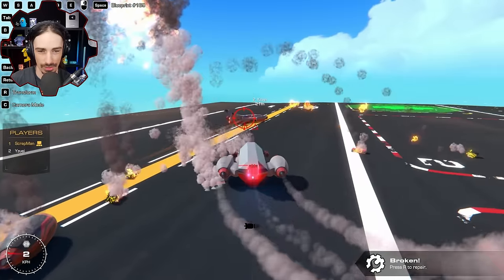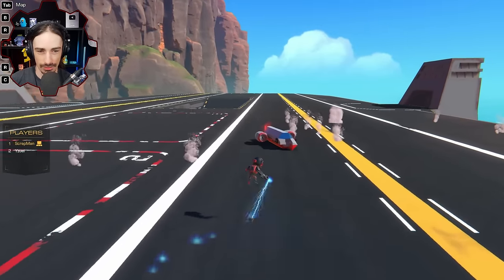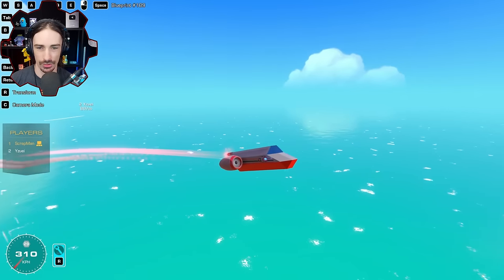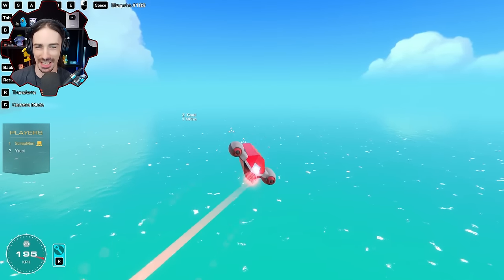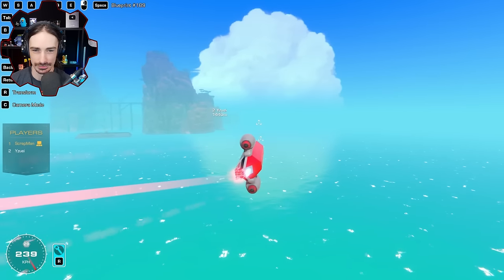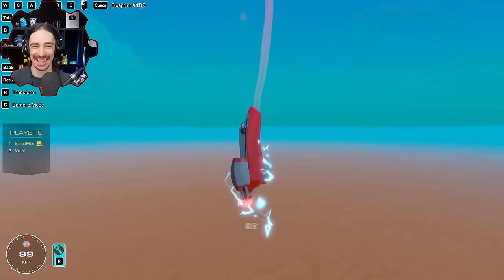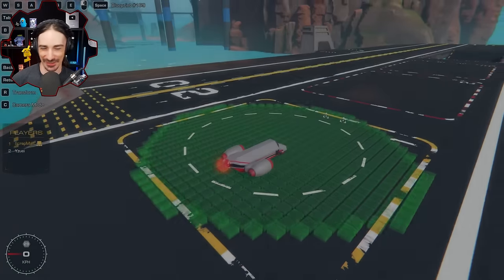Bonus EMP round proposed - they're curious if the gyros inside will be disabled. They do this one lower to the ground so losing control is more deadly. 3, 2, 1, go - first attempt invalid as Yuzi immediately goes into the ocean. Second attempt: Yuzi gets hit, starts spinning uncontrollably. The EMP effect lasts a long time. Scrapman: That was very satisfying just watching you spin out.